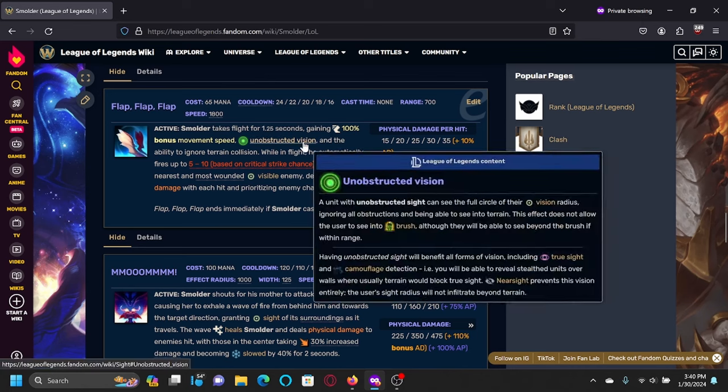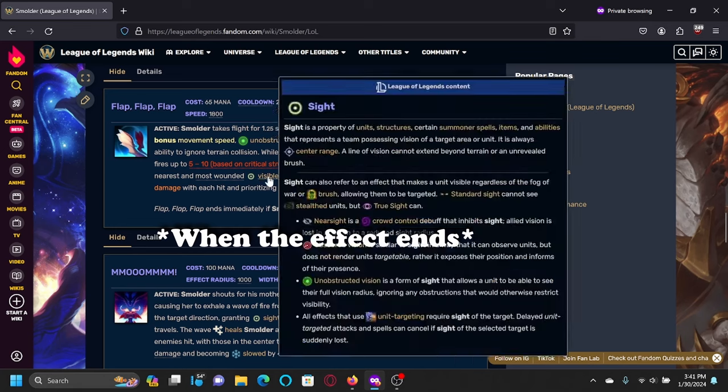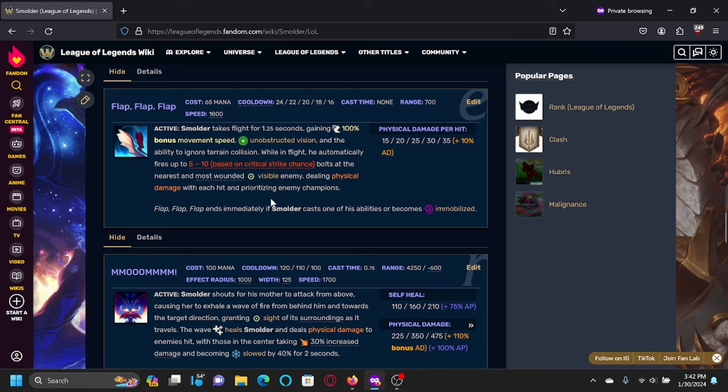Smolder's E, Flap Flap Flap, is his mobility ability. It gives you bonus move speed and lets you fly over terrain for a short time. If you are caught on terrain it'll clip you towards wherever you're close to like a Flash would, so you have to be very careful about where you are on top of terrain when using it. Additionally, it fires bolts — the number scaling with crit chance — and it prioritizes the most wounded enemy champions. This ability is like a channel and it can be cancelled, but it can also end if you use an ability, so if you're over a wall and you use your W that might put you in a bad spot.